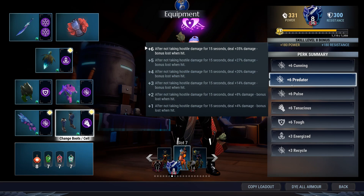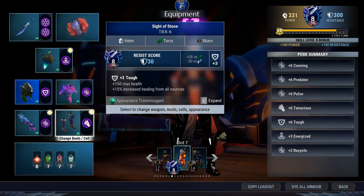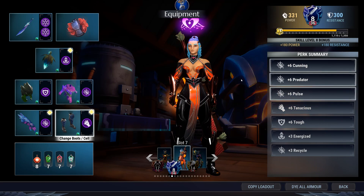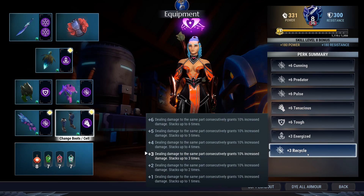In terms of raw damage, you've got Predator for 35 percent. Tenacious gives 2 percent for every 100 current hit points. With this build, Toughness gives you 500, you get 100 from your Slayer's Path, and you have 1000 baseline. You're not using Berserker here, so you have 1600 hit points — that means a 32 percent damage bonus from Tenacious. Total damage so far is 67 percent. You've also got Recycle for up to 30 extra raw damage, bringing the final total to 97 percent — close to double damage if everything is triggered.